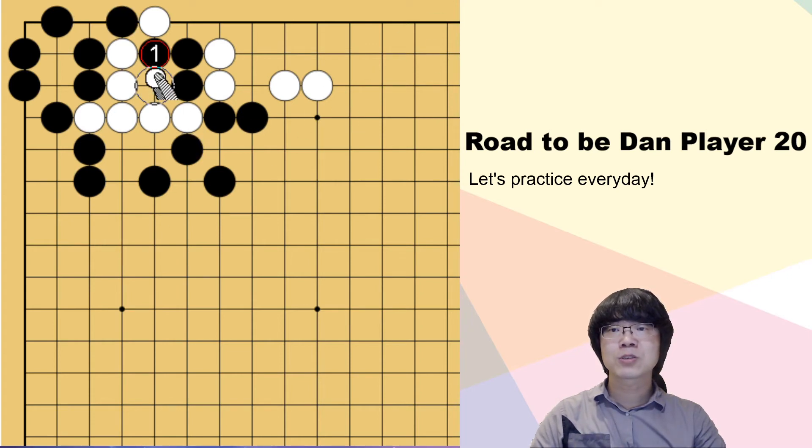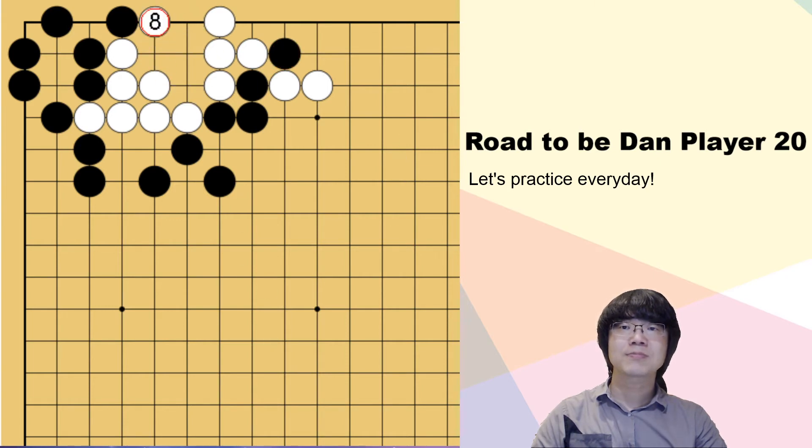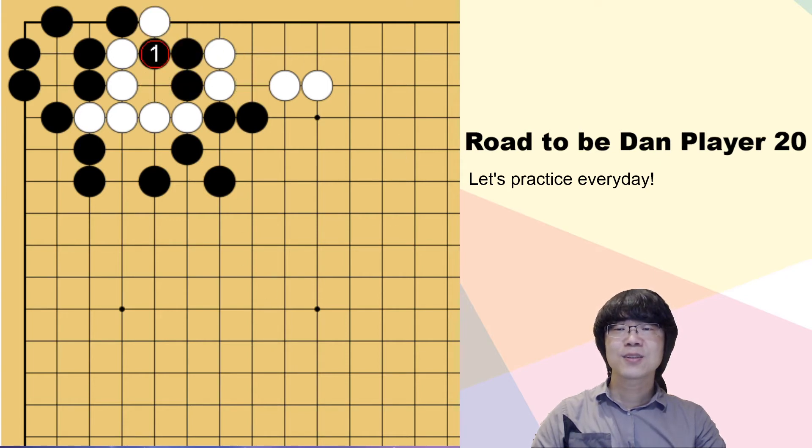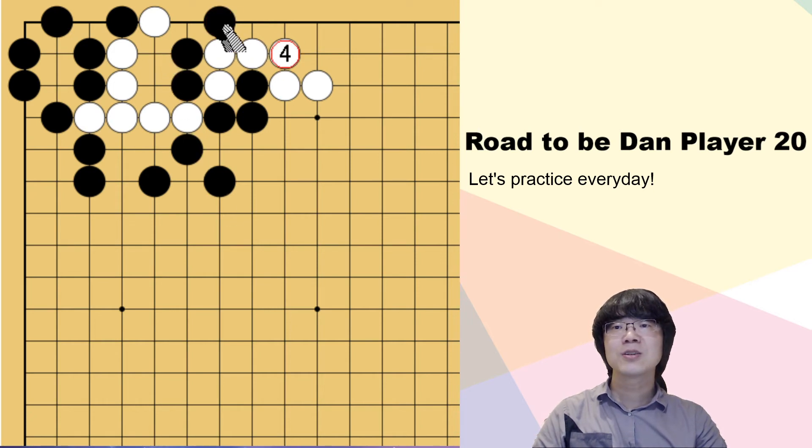Because white has a better move — white can atari. Then if black captures, white can keep atari. So it's not possible. Even though black plays here, white can capture these four stones. You may ask what you can do — connecting is also not working. You have to try to bother white's cutting point first. Not this one, not something like this — if white answers, it's not helping anything for black. Even if you cut, still it's not working.